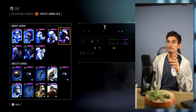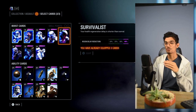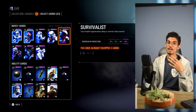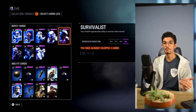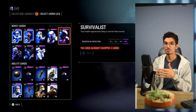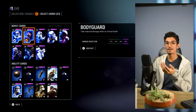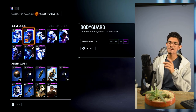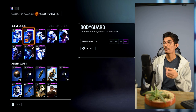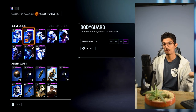Bodyguard and Survivalist are two cards that can go hand-in-hand — you can swap them out for each other. I personally use Survivalist because I'd rather be able to run back into the fight quickly, and I know how to maneuver to avoid taking too much damage. But if you know you take a lot of damage, Bodyguard might be the way to go. Also worth noting: Bodyguard is now available on every single class, so try it out and see if it works for you.